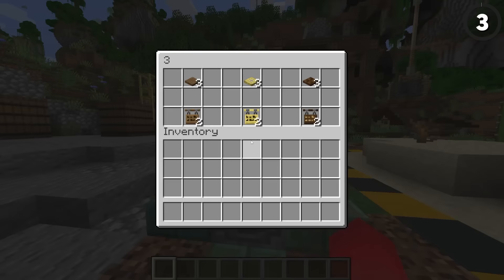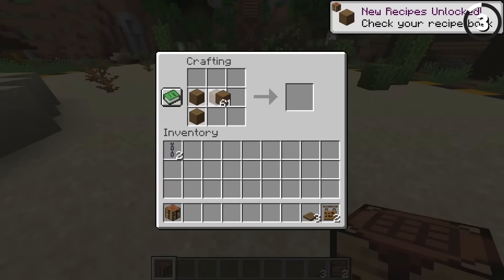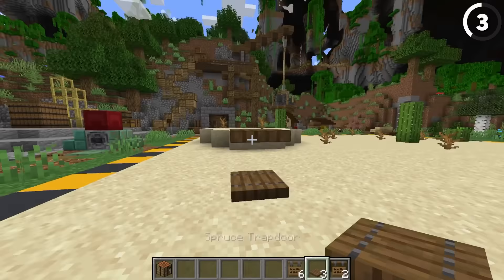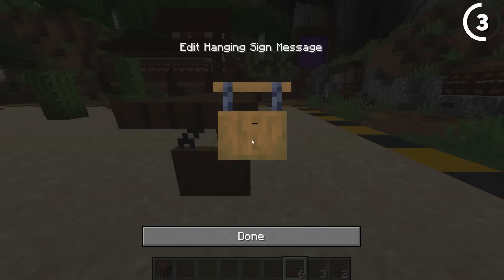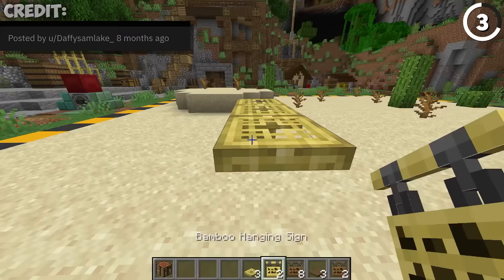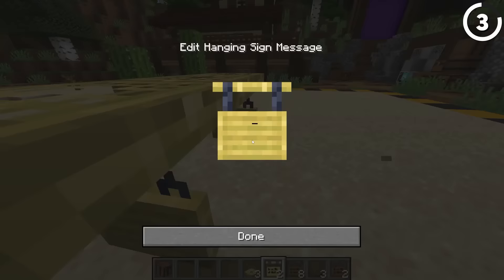One of the most versatile blocks added in this update is the new hanging sign. While it's pretty costly — you need six stripped logs and two chains to craft one — you do get some really cool looks out of it. If you just lay down some trapdoors like this, and then a hanging sign underneath both of these legs, you get a perfect little picnic table. In a desert setting like this, the bamboo trapdoor one looks particularly nice.